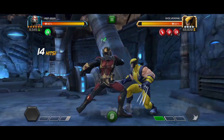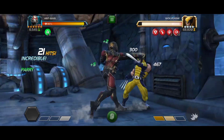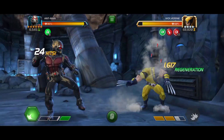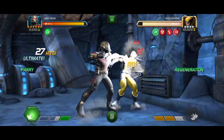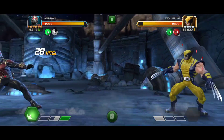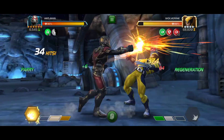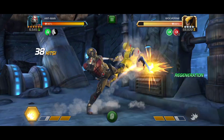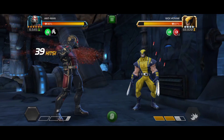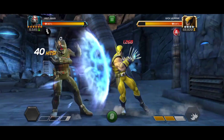Whenever Ant-Man was supposed to gain any buff, instead he gains a Pim Particle. It is a passive effect and it is very useful for refreshing his fatigue and poison debuffs. So whenever Ant-Man would have gained a buff, he gains Pim Particles instead.